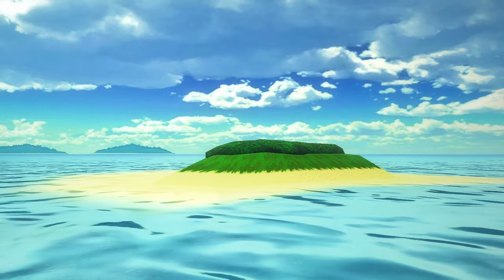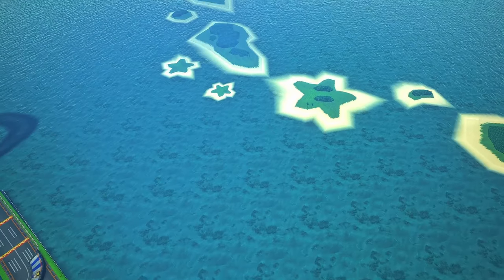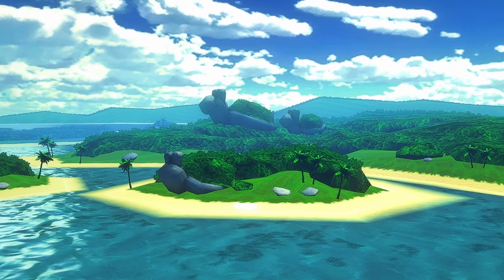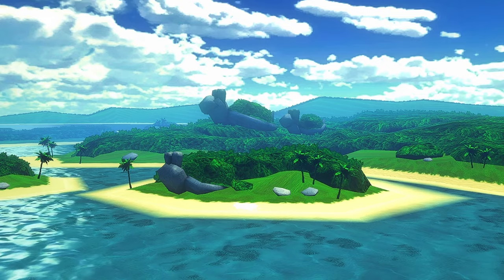These islands have a few hidden tiny details on them. If we look at them from above, you can see that several of them are star-shaped, and one of them has forests that look like eyes. You can also find 3 mountains that look like Koopas, which is neat.